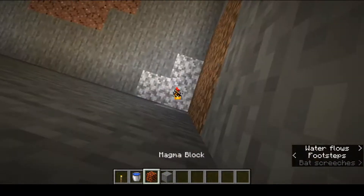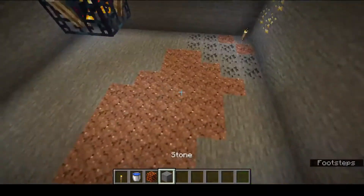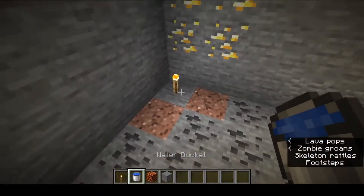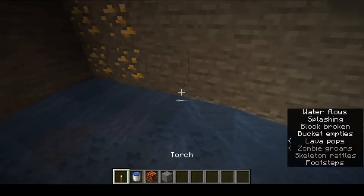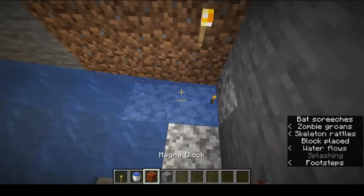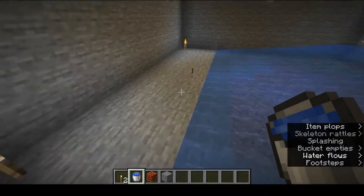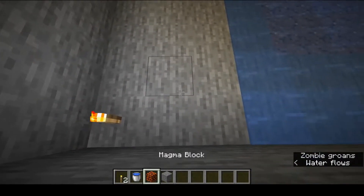Once you've done that, your room should look like this. You're going to want to pick the side that you're going to have the item collection on — for me it's this side. On the opposite side you're going to go along and place water on the end, and don't forget to place the torches back as these are needed to keep spiders from spawning. Place water like this so you have a three-wide stretch.